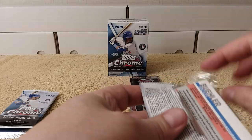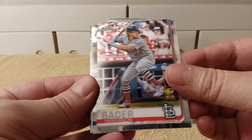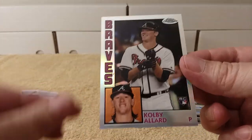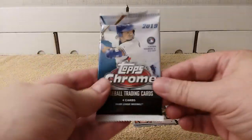Cracking packs, making stacks once again. Harrison Bader rookie cup card, Hunter Dozier, Colby Allard rookie card with a 1984 replica, and then Walker Buehler rookie cup card — nice. Okay, last regular pack.